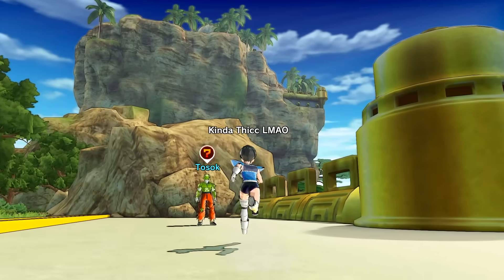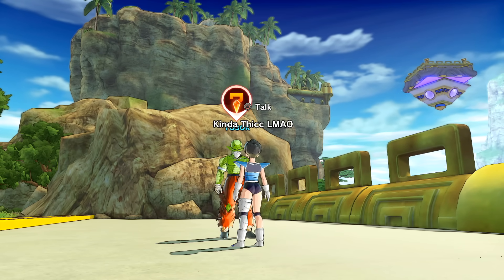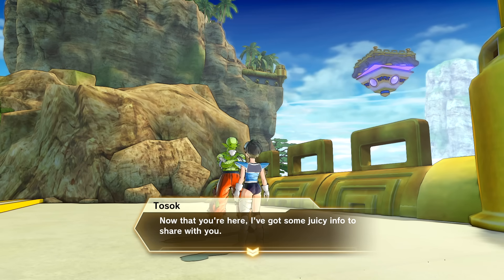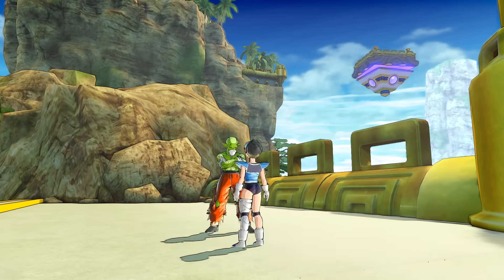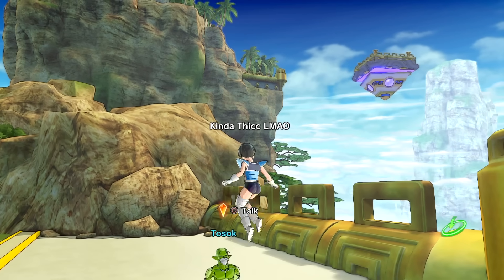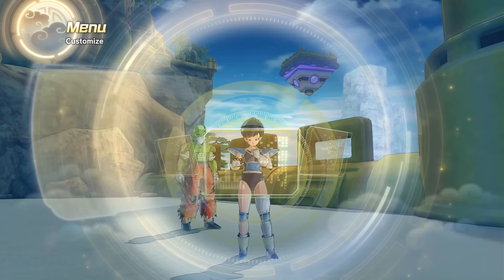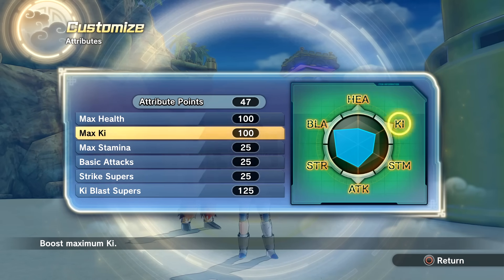Now that we have the level cap increase, I still believe the fastest way to level up is talking to this Namekian NPC - Tosak or whatever his name is. Here's where he's located on the map. If you pay him 200 TP medals he gives you one level. He gets greedier as you go, so it's a constant process of talking to him to level up. Level 120 - this is dope! Imagine eventually getting to level 200 or something crazy like that.